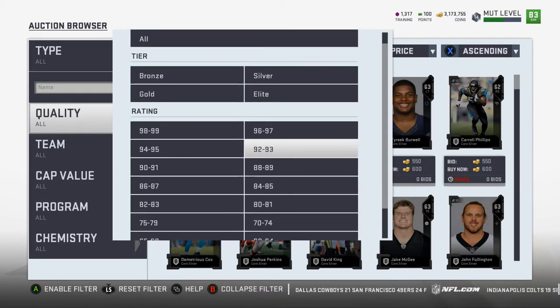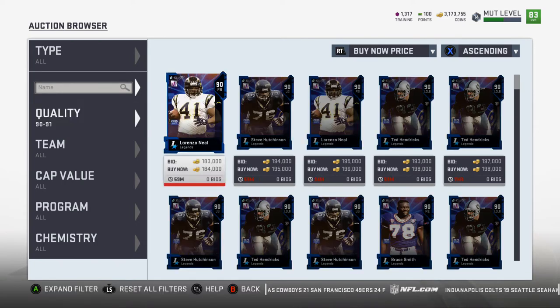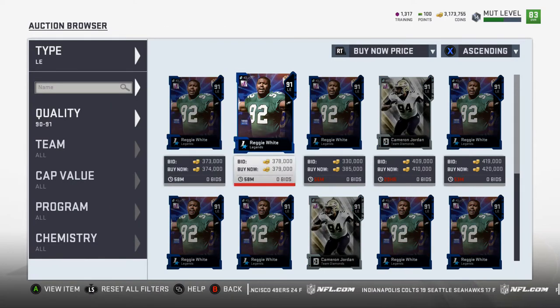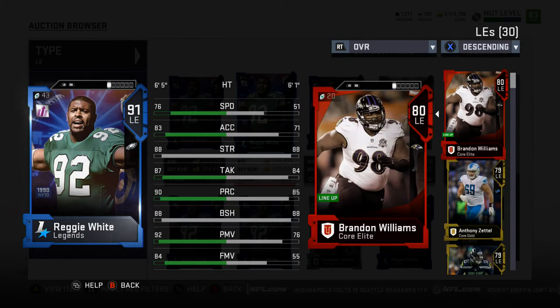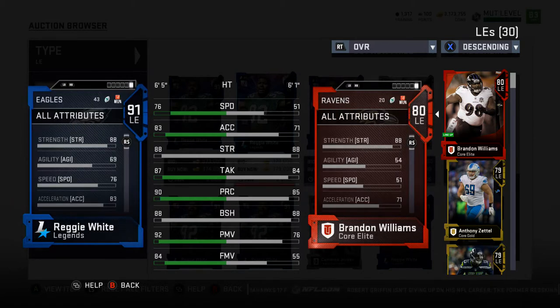Reggie White's complete legend set is 374,000 coins. Stats are 76 speed, 83 accel, 88 strength, 87 tackle, 90 play rec, 88 block shed, 92 power move, and 84 finesse. Not too bad at all.